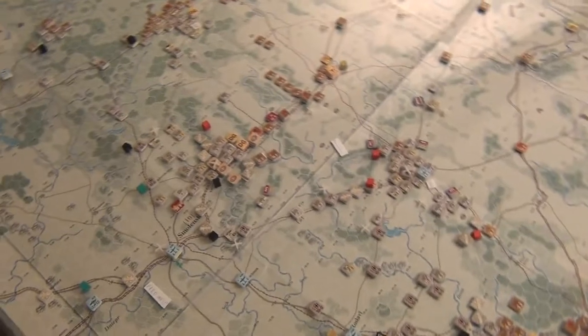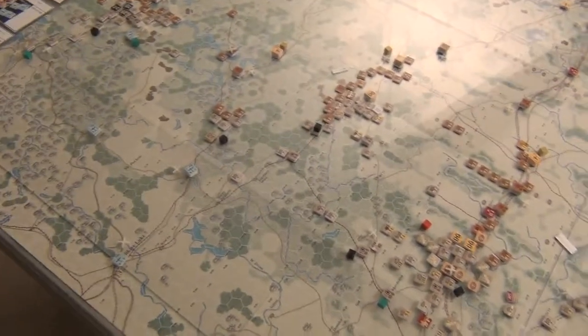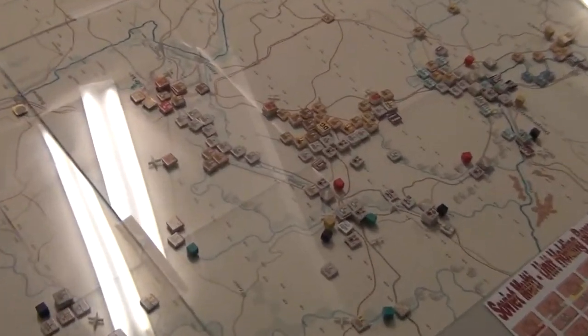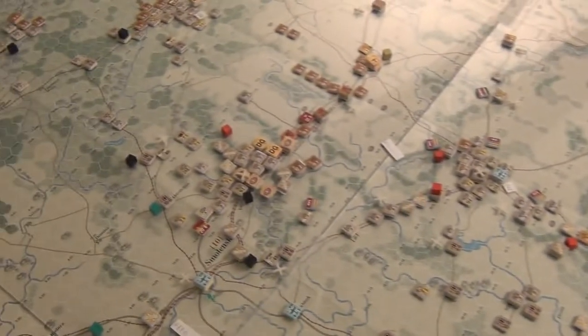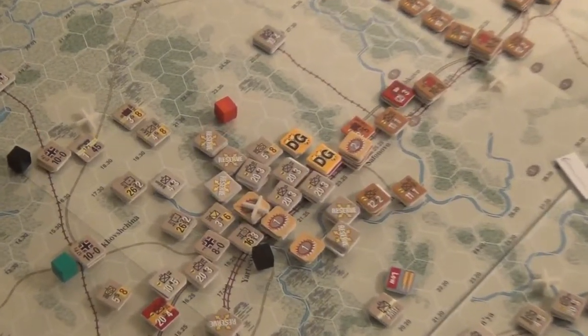In this particular game — and all the games are pretty different, especially with counter density and terrain — this one has a lot of wide open fields, especially in the Case Blue area; there's barely any blocking terrain. Guderian's Blitzkrieg 2 is more foresty, but still relatively open. The counter density is insane — you can look at this group clutter of stacks.